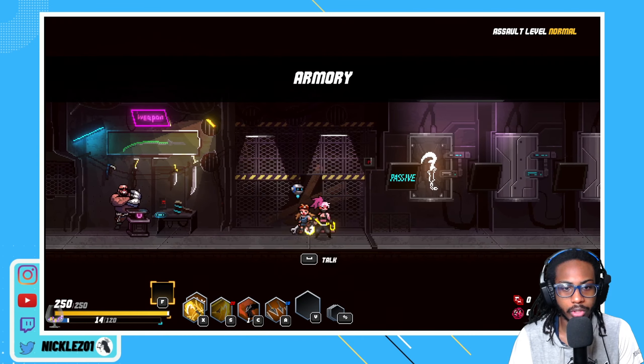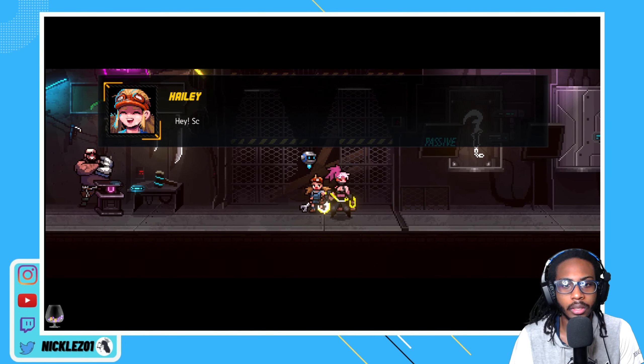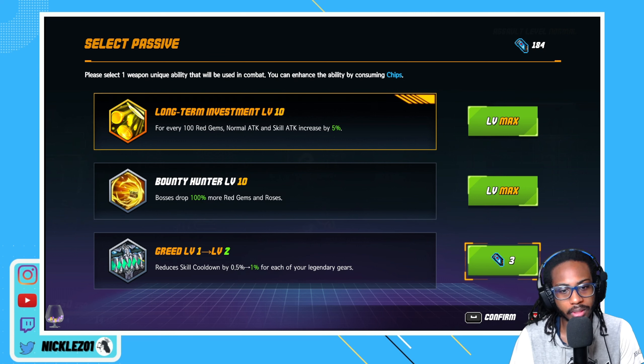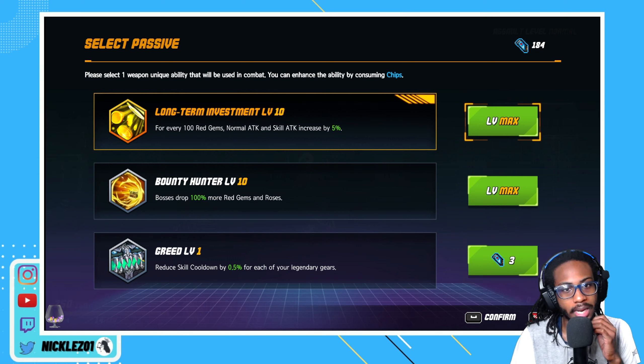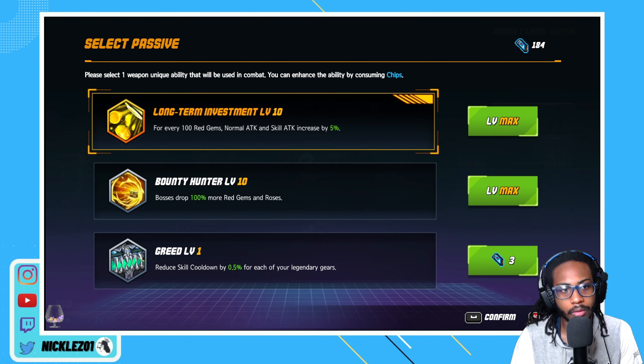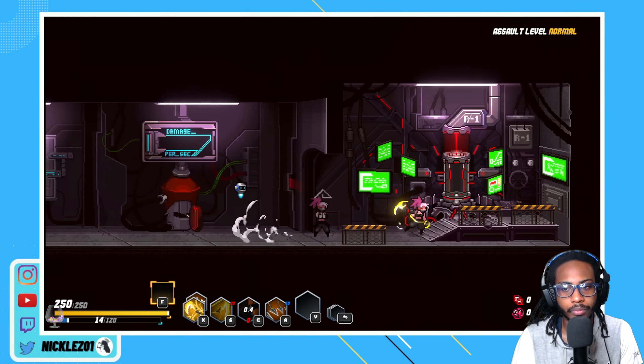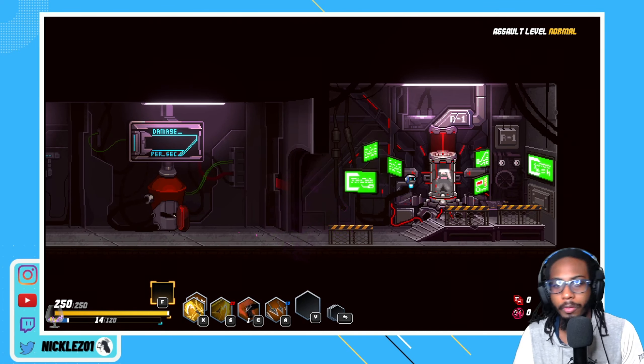Now lastly we're just going to check... I've gotten in a loop just talking to her over and over. Here - skill cooldown: 100 gems for every 100 red gems, normal attack and skill attack increases by 5%. Oh wow. So the more money I have, the stronger I am.